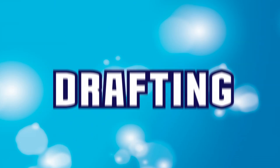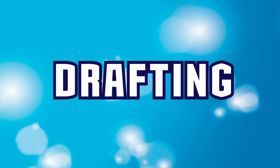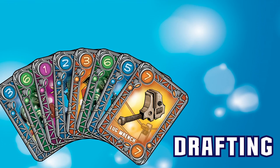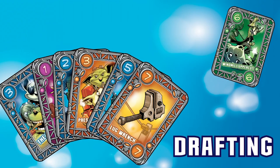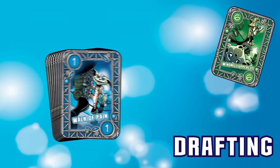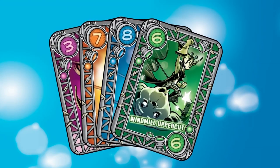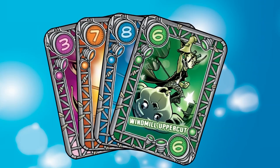During training, Bodger Mania uses drafting to represent the Bodgers preparing for their upcoming bouts. Drafting is the practice of taking turns choosing from a limited pool of options. Instead of simply drawing a hand of cards to start the game, you draft cards from your initial hand and then pass the remaining cards to the next player. After repeating this process several times, you have your final hand for the round — a hand you influenced with your draft choices.